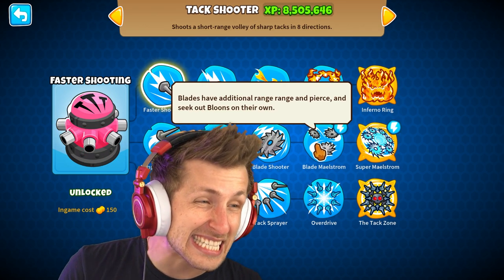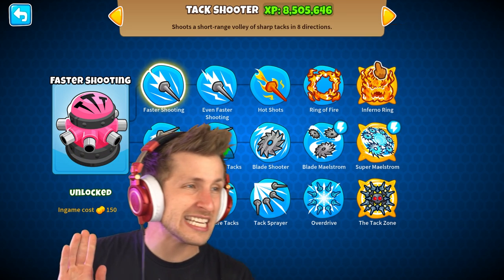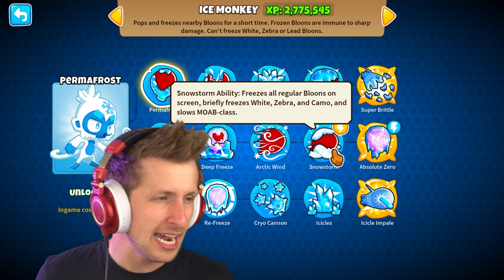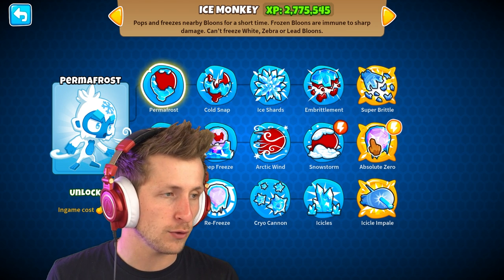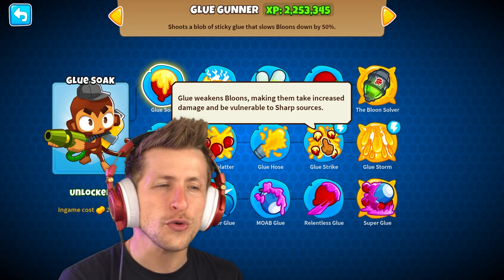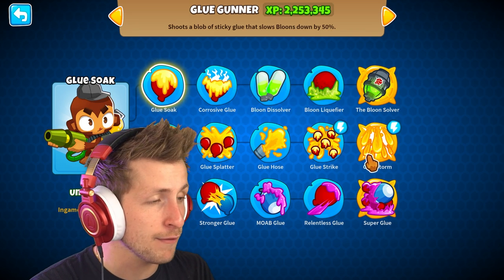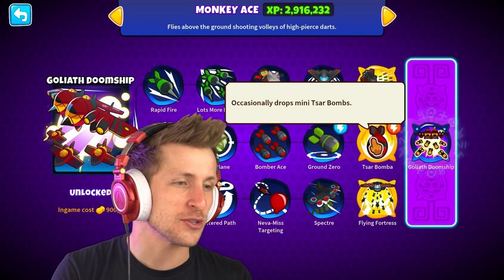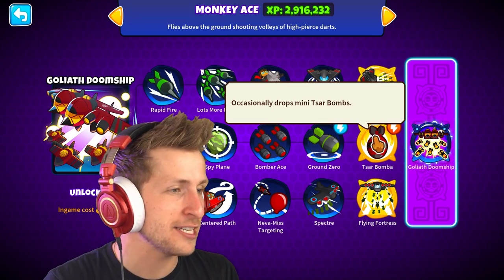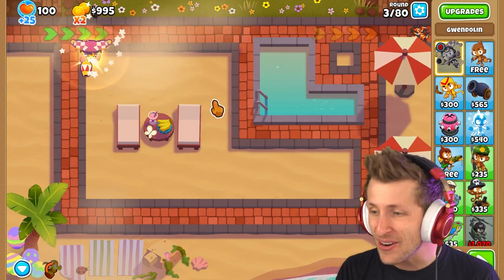The attack shooter is insane — shooting out homing blades with increased range is absolutely devastating. But I'd rather have the ice monkey periodically freeze all balloons on screen for one second. The glue will weaken balloons, making them take increased damage and be vulnerable to sharp sources — that's definitely what we want. For the monkey ace, we're going with the red ability where it occasionally just drops mini star bombs. All right, let's get this party started.